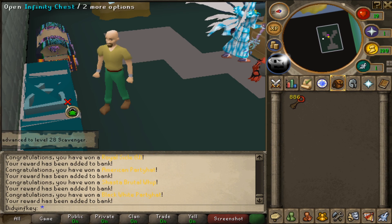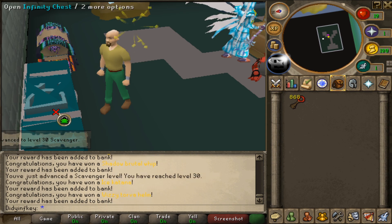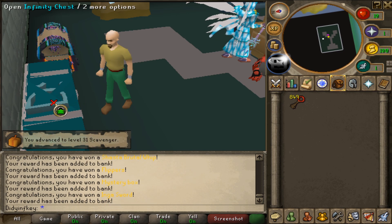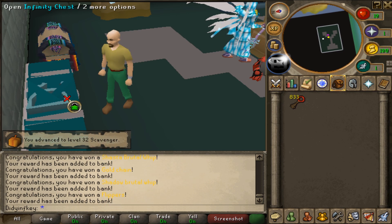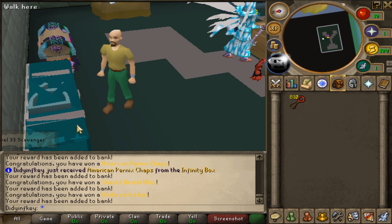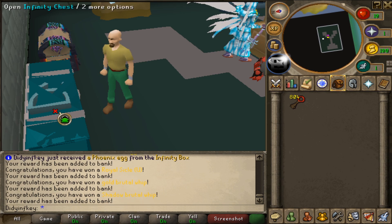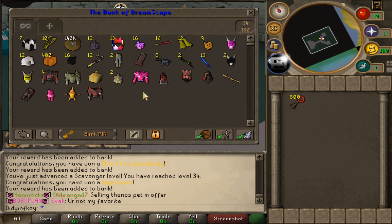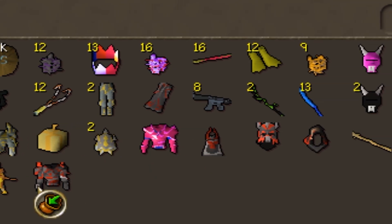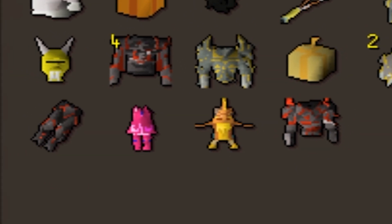Super M-Box, not too bad. An American Pernix body — let's go. The loot is starting to pick up now. Elite Tova helmet coming in, Elite Tova legs, American Pernix chaps, a Phoenix Egg as well. Loot from the first 200 — now we're starting to pick up a little bit. We got the Super M-Box, a couple of American pieces, the Phoenix Egg, and a lot of Elite pieces as well.